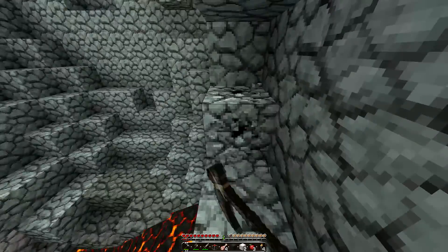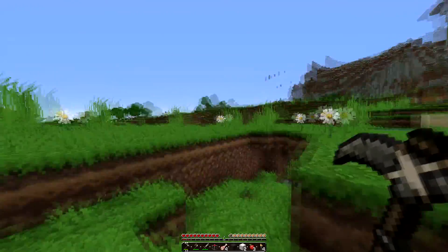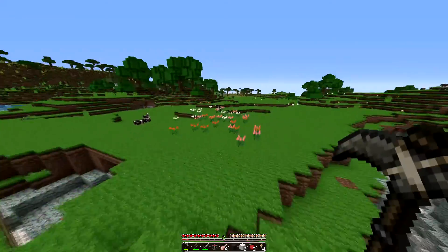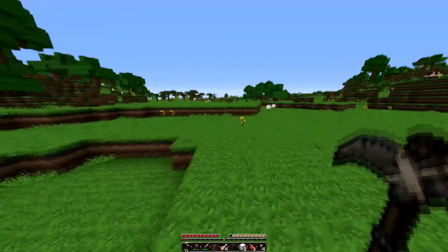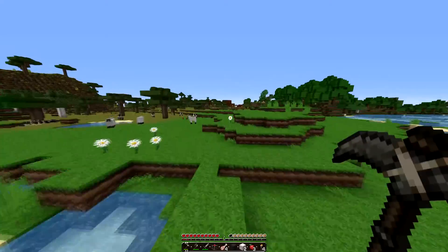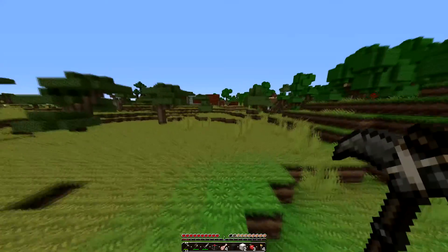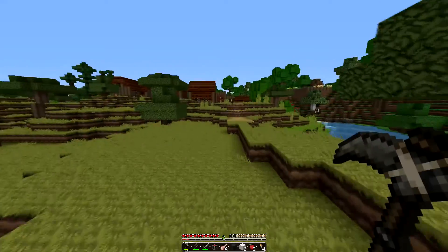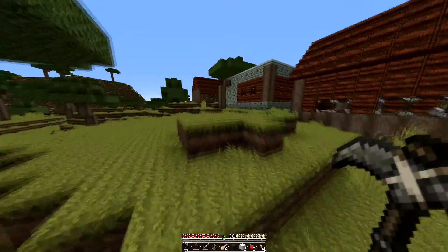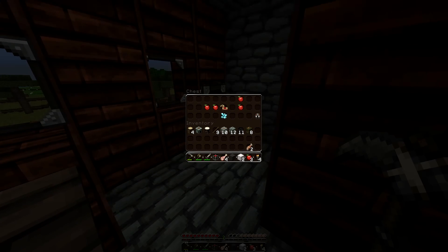Let's go this way — oh, that's a lot bigger than I realized. We'll go this way instead. Definitely going this way — there's a village! Maybe we will venture away from spawn and build somewhere else. Let's go see what the village has got to offer. Hopefully there's a blacksmith. And my first diamond!